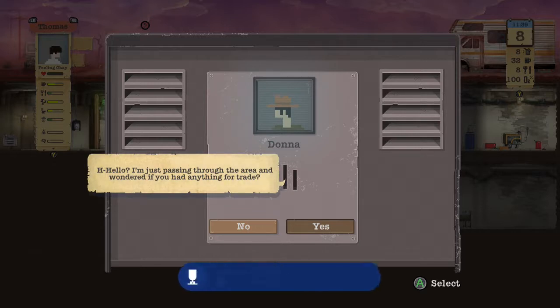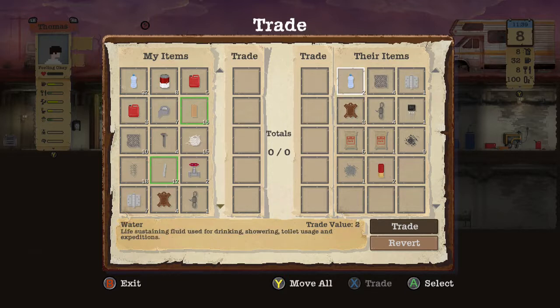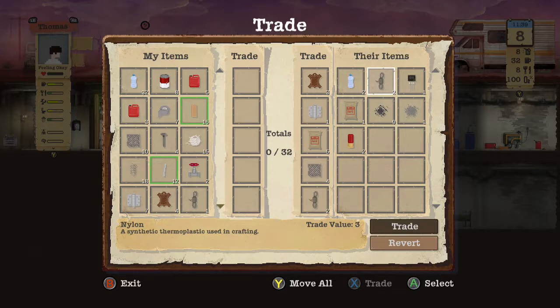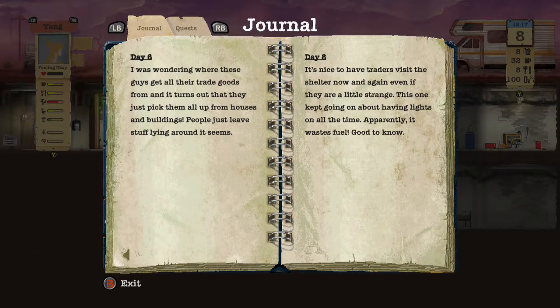Respond - hello, just passing through the area, wondered if you had anything for trade. Tinkerer - achievement unlocked: upgrade a core system. I would like the leather. All this leather, hinge, sand, all four metal. Go ahead, return the suit, go to sleep. View the journal - it's nice to have traders within the shelter now and again, even if they're a little strange. This one keeps going on about lights all the time - apparently it wastes fuel, good to know.